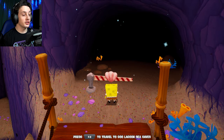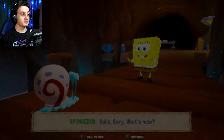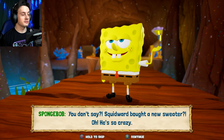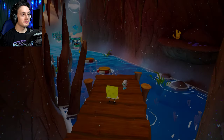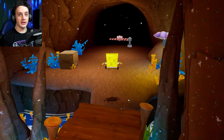Travel to Goo Lagoon Sea Caves. Hello, Gary. What's new? Meow. You don't say. Squidward bought a new sweater? Oh, he's so crazy. Meow. And there's a golden spatula at the end of this cave. Wow. Well, luckily, he's got his priorities set up.